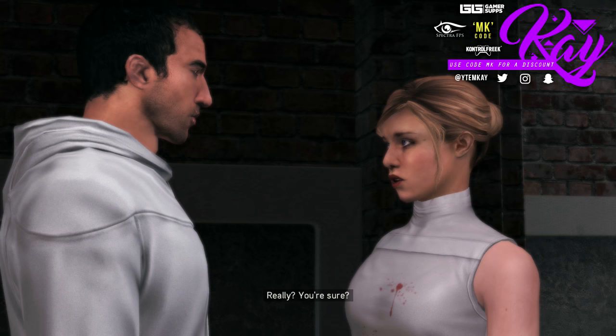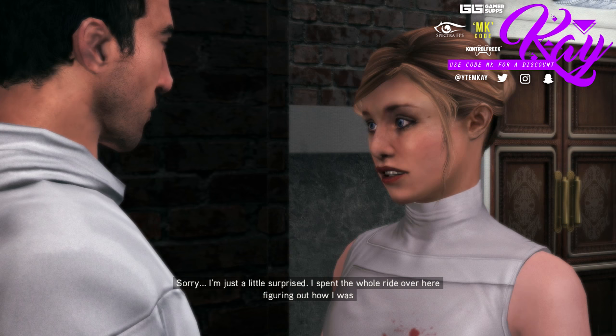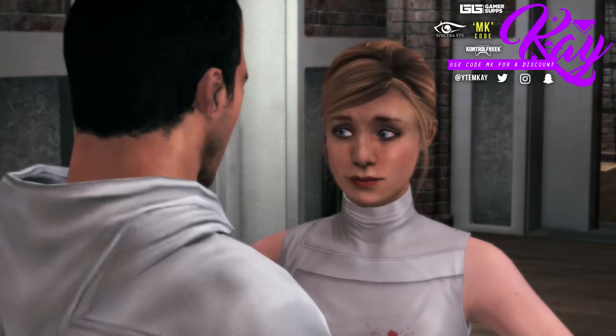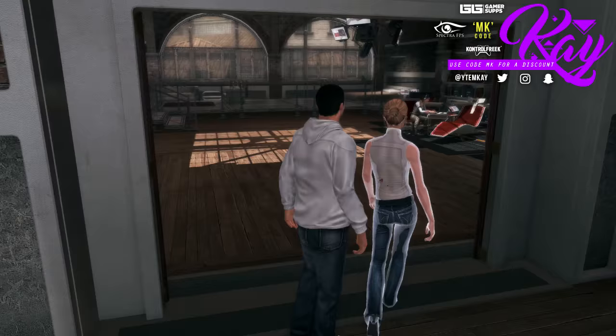'Really? You're sure? I thought you'd be happy about this.' 'Sorry, I'm just a little surprised — I spent the whole ride here figuring out how I was going to convince you.' 'Save it. After what those Templar bastards put me through, I'm ready, willing and able.' 'Yeah Desmond, thank you.' I'm still wondering about where her ring finger is — it's meant to be chopped off.